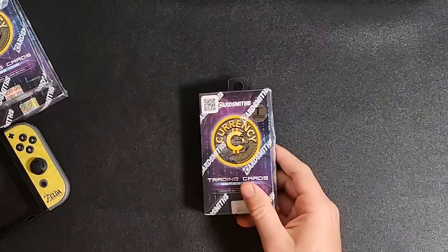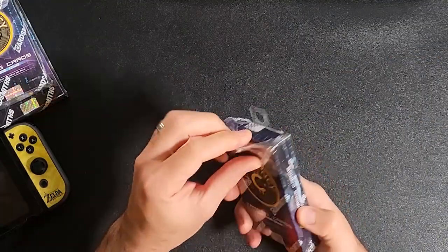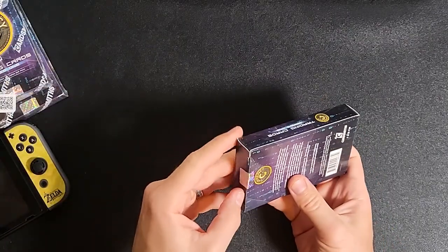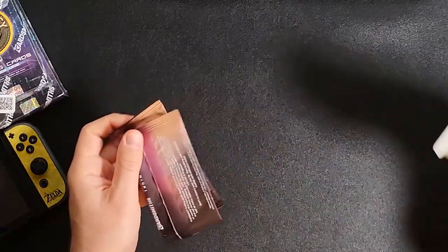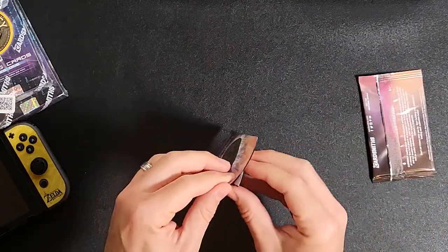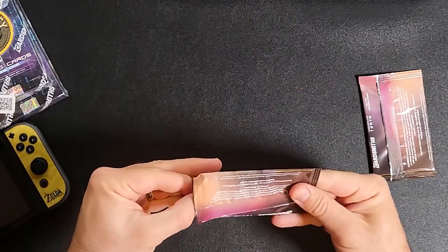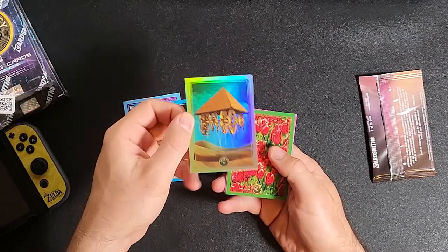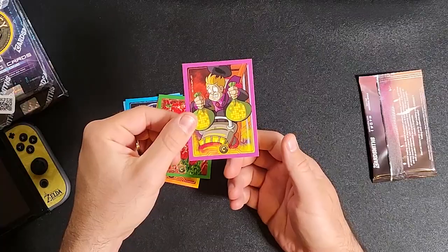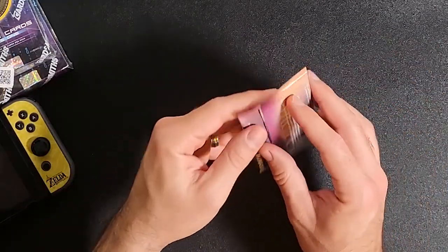Let's get started with the opening — here we go. Hopefully we have something pretty rare, or at least maybe a cryptocurrency card would be nice. You never know. Each pack we get 5 cards, and you get 2 packs per box. Let's see what we get in this pack.